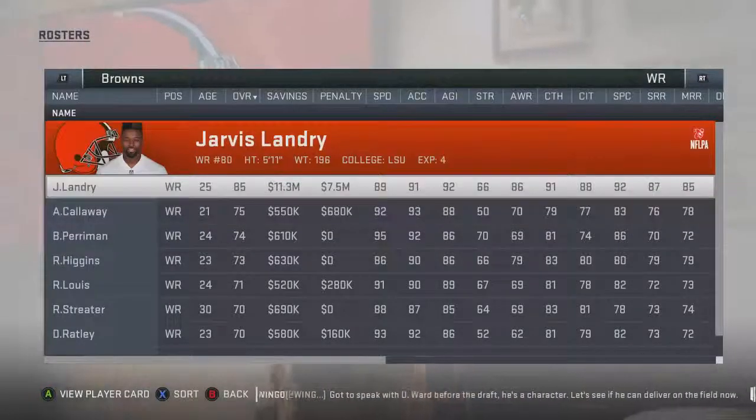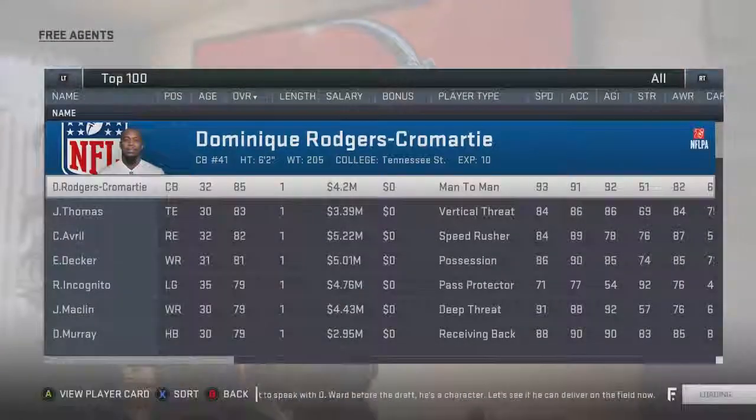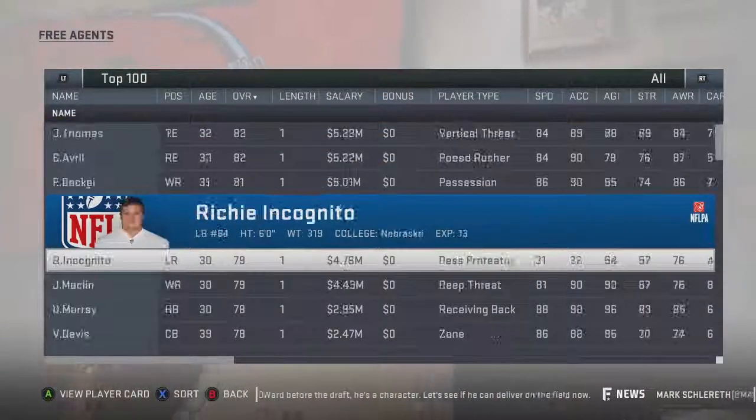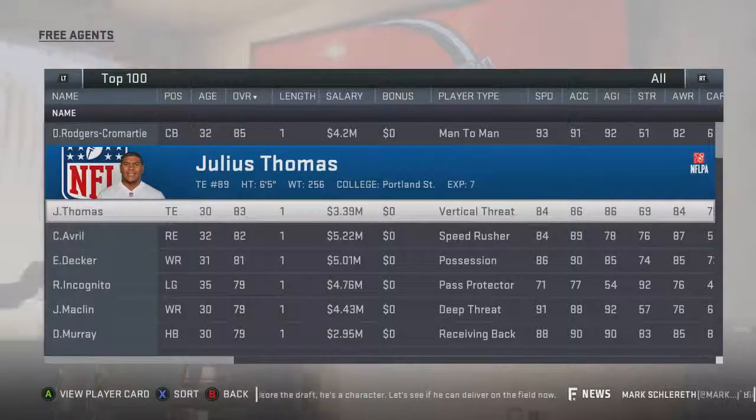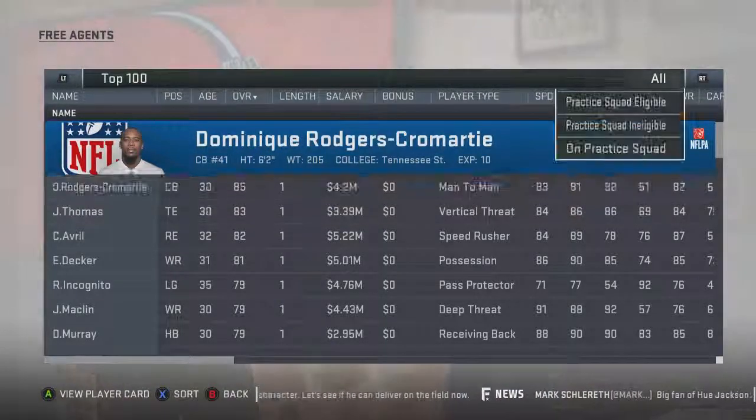Let's get to how to get these picks. We're going to be using the free agent method: you sign like the top 10, 15, or 20 free agents and then trade them out. Keep your roster with the guys you want to keep, and let the guys you don't want go.